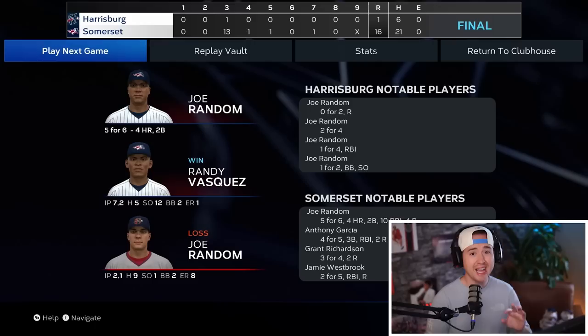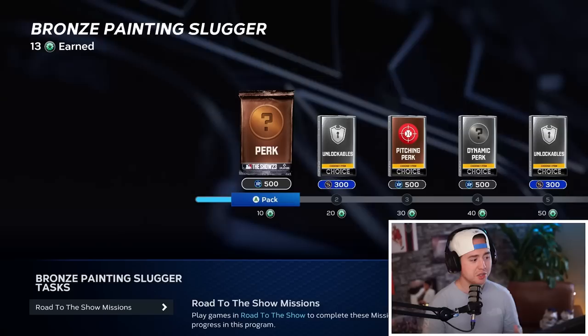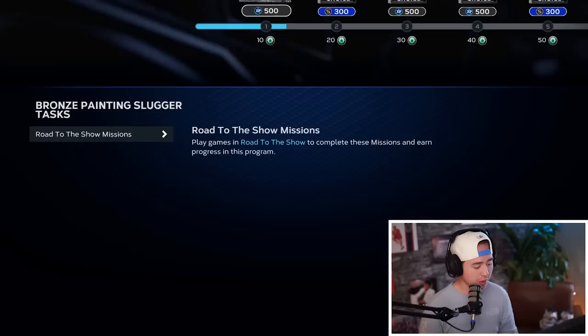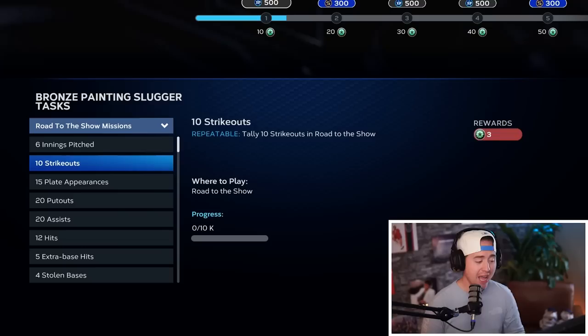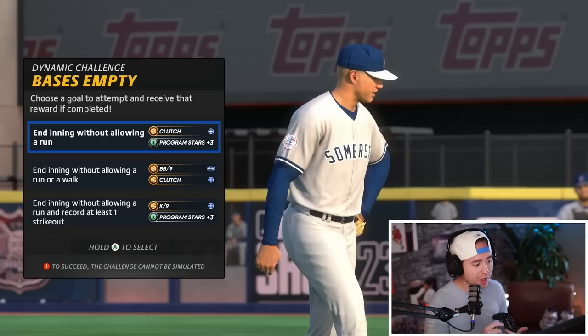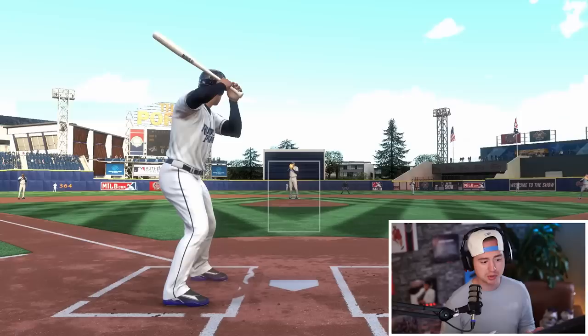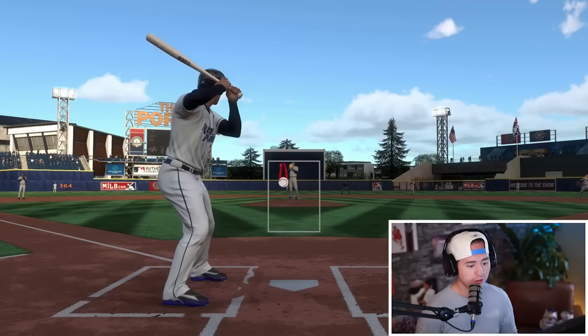We get five extra base hits, simulate and exit the rest of the game, win 16 to 1. This is where we do not want to play the next game — if I started playing next game my extra base hit mission would not restart. Confirm exit all the way back out, then load into another game. In just one game we got our one extra base hit for 10 points and five extra base hits for 3 additional points. For pitching we look at getting six innings pitched and 10 strikeouts. Pay attention to dynamic challenges — ending an inning without allowing a run gets an additional three program stars, which is bonus progress.